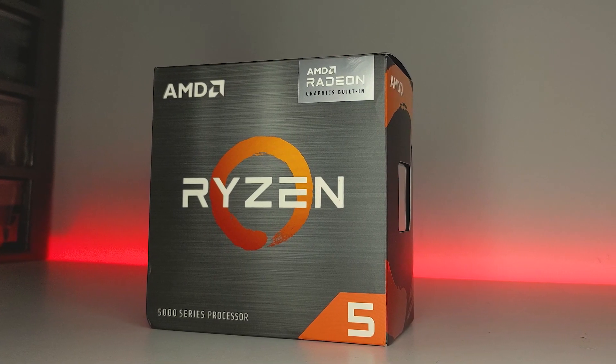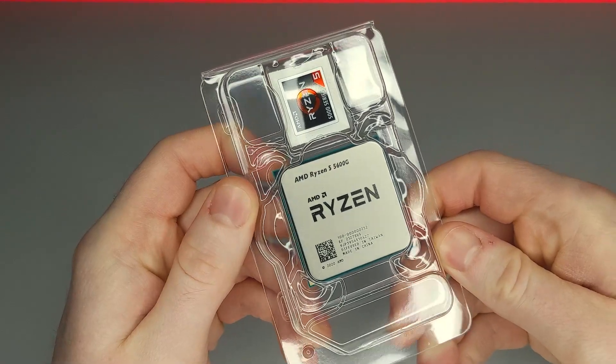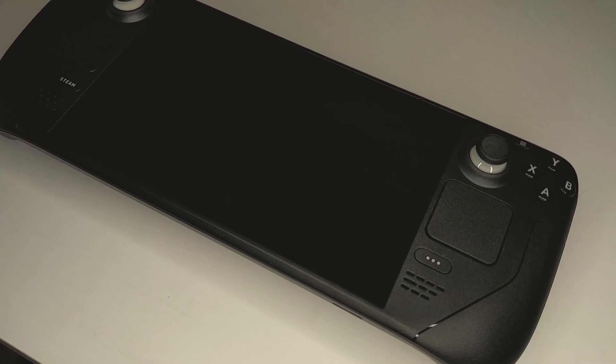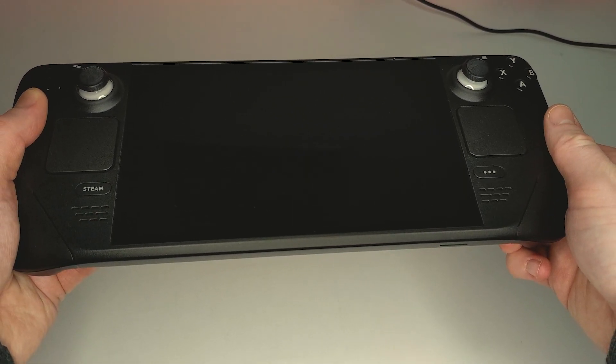For today, we'll be testing with two particular systems. First will be my Ryzen 5 5600G test system with its integrated Vega 7 graphics. I reviewed this CPU last year, and with its integrated graphics it did actually perform fairly well, even at 1080p. The second system we're going to run this game on is going to be the Steam Deck. I'm not very optimistic for this, but I still thought it'd be useful to see how well it performs on something lower end compared to a full-fledged gaming desktop.